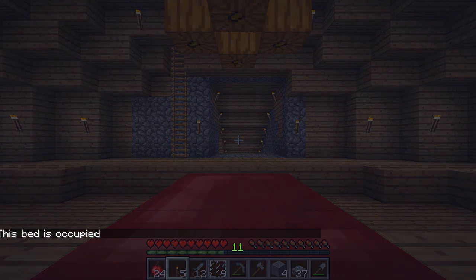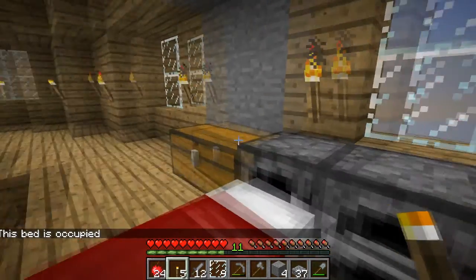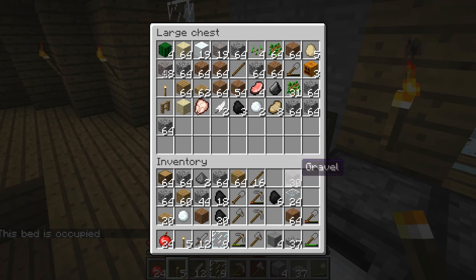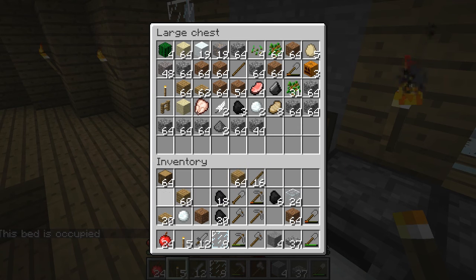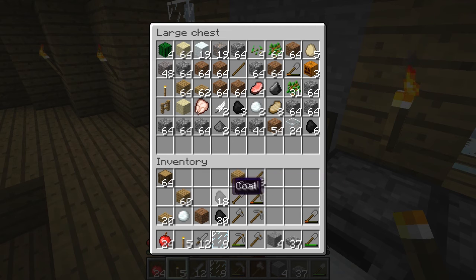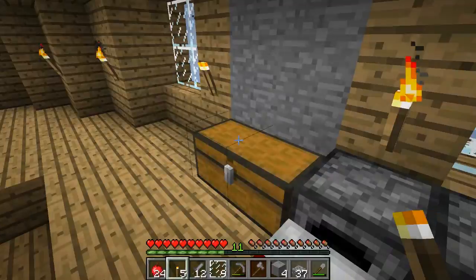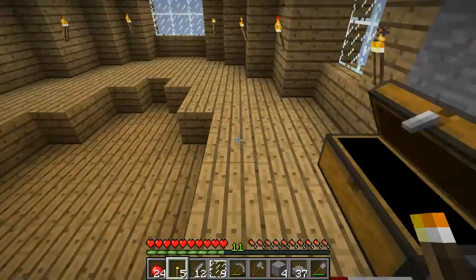Anyways. The bed is occupied. I opened my chest — that was kind of awesome. I'm just putting stuff into the chest because we've got lots of stuff. Charcoal and coal, lots of both. I wish you could name items. I need to take some... Nah.